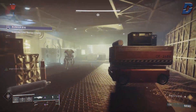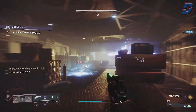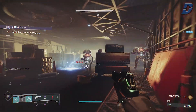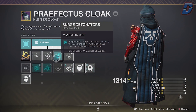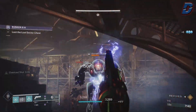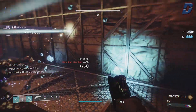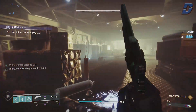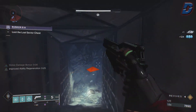You can replace some of these mods with Elemental Charge to become Charge of Light and use Charge of Light mods, but for this build we're maxing it out as a full elemental well build. We also have Surge Detonators to use against overload champions, since we'll always have our grenades available. This means we won't need two primary weapons for overload rounds — a big advantage in solo legend or master lost sectors with overloads, as you can just throw a grenade to stun them and finish with a special weapon.